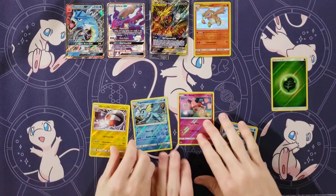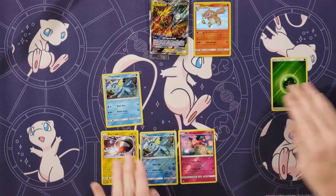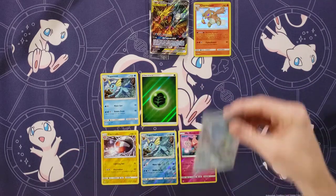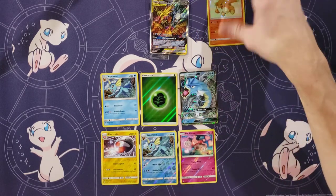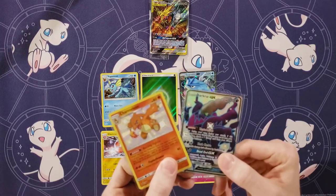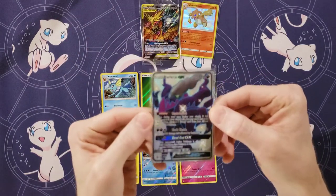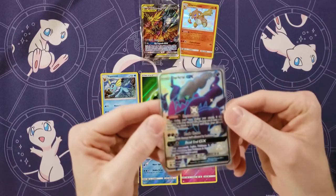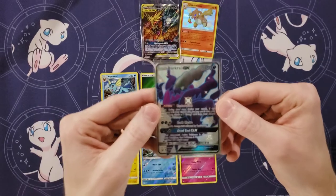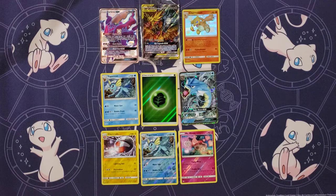We got three reverse rares, which is pretty decent. We got one holo, and then the reverse energy. We have one GX, and then our two big hits here: Shiny Charmeleon — probably one of the better baby shinies, along with Charmander — and then definitely the best pull here is this Darkrai GX. Man, I really like this card. That's the great thing about Hidden Fates — it's going to be very interesting to see how Shining Fates competes with this later on in the year.